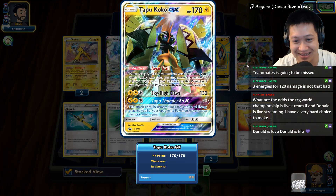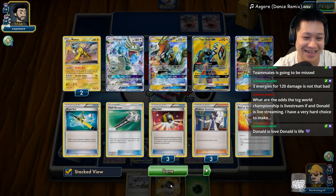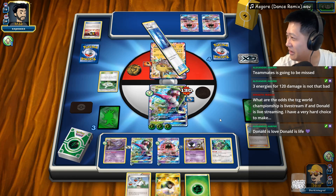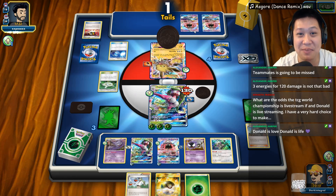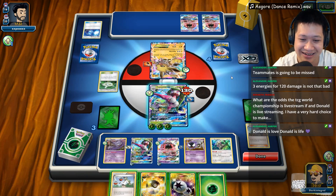Man, you have a lot of Tapu Cocos — take a look at that. Promo, full art, regular Tapu Cocos. Speaking of which, we need a full art man. Super Scoop Up — it is Tails. Oh, he could have got something. That stinks.